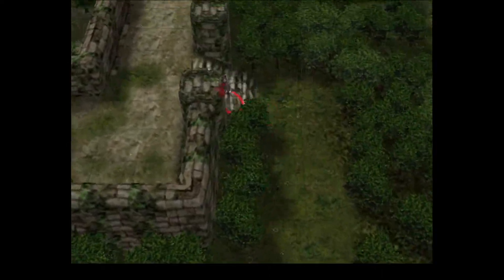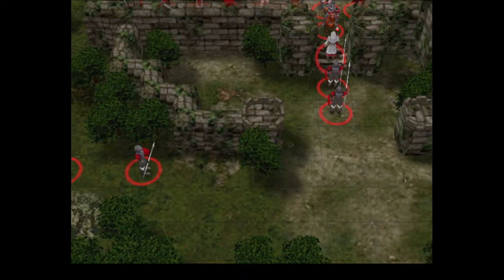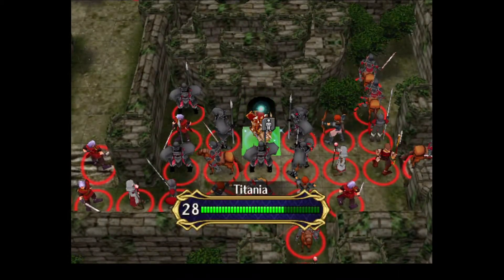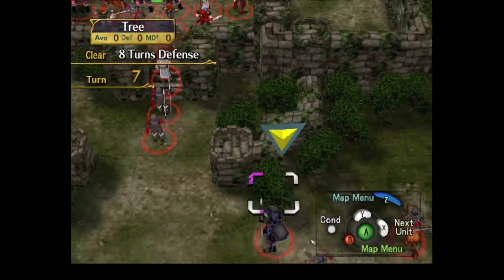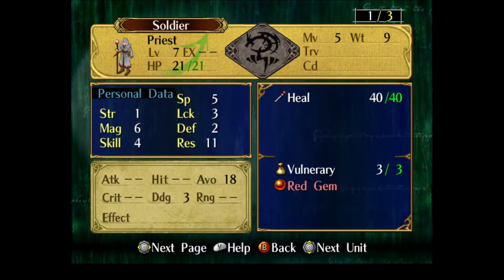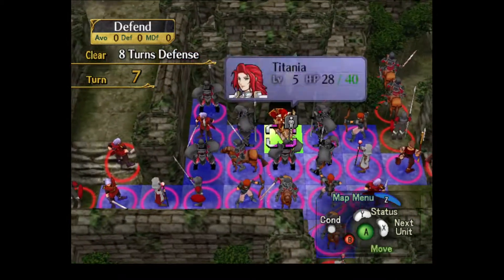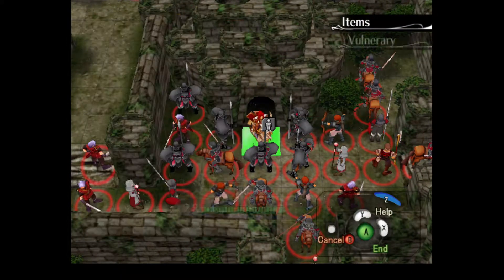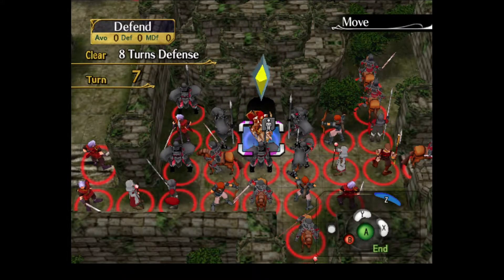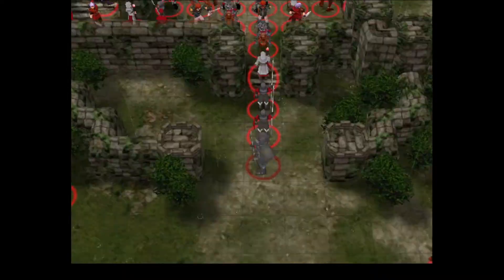I think the only thing we're missing out on this chapter is one of the Cavs drops a Red Gem — actually I believe a Priest has a Red Gem. I don't think we're gonna make it in time. I don't think we're getting the Red Gem. In my first playthrough I managed to do this with only one use of the Elixir, so I'm kind of mad about having to replay, but c'est la vie.